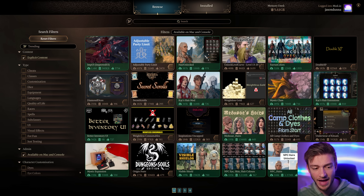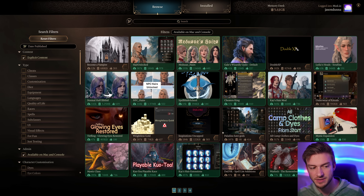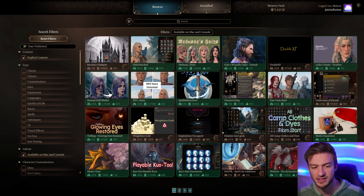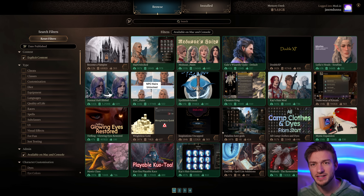There are a lot of console mods being added very rapidly. Looking at the date published, we got some new ones just added to the mod manager today — like Become a Vampire, which you can get at the very start of the game; Medusa's Hair, which has caused some issues because I have other hair mods blocking it; and a Spellblade School, which someone said caused an issue with their multiplayer gameplay today. When it comes to installing mods, you might want to test them out one at a time to make sure everything is going correctly.